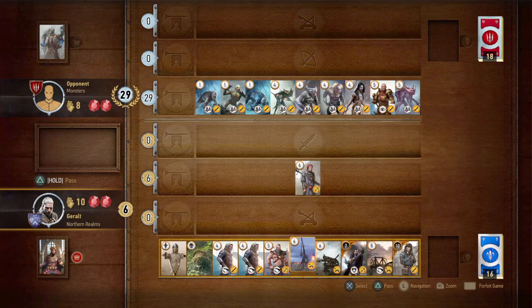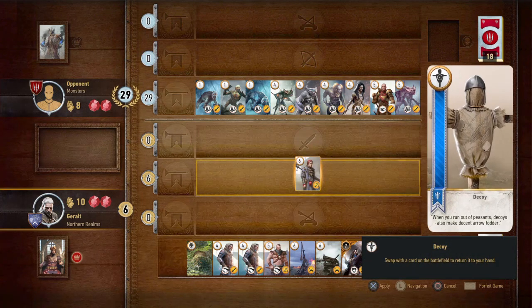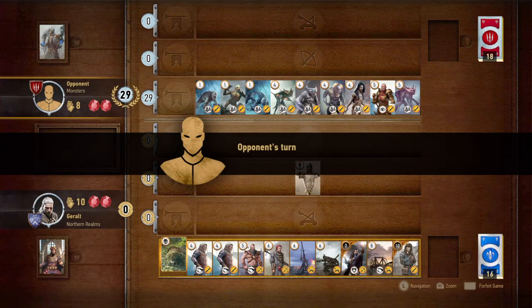We can let him win this round, because at 29 it's going to be very hard to beat. That's the problem with the monster deck — one card can pull out so many more cards with it. Let us let him win. If we take back the card, he will win and then pass.